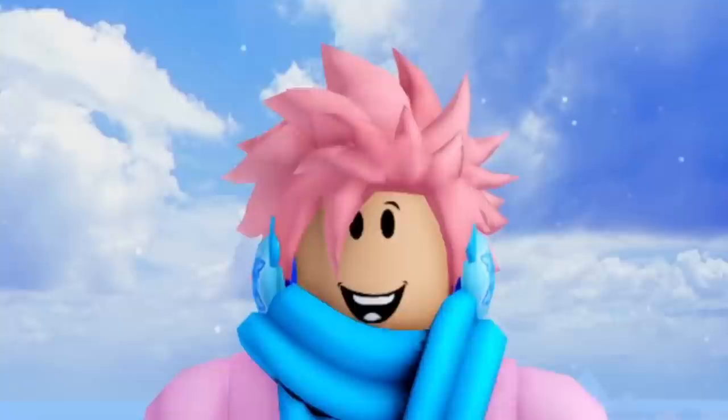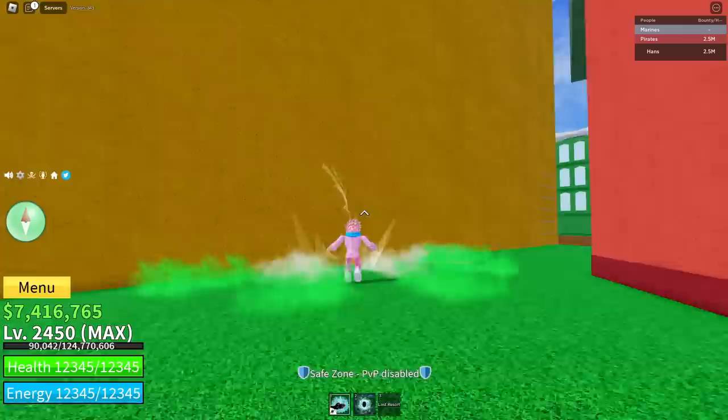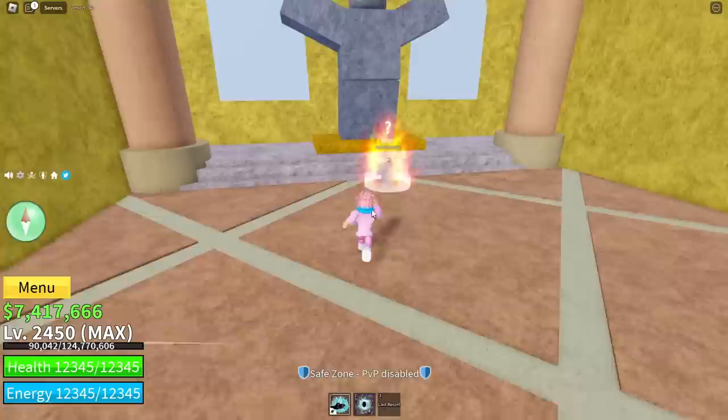We've got a glitch that's still in the game and hasn't been patched to this day — the flash step glitch that lets you glitch through walls. Turn your camera to an angle where you can see behind the wall, click your flash step key, and you'll teleport outside the wall. You can use it to get through buildings faster or find cool glitch locations underneath the map. It's a really powerful glitch and it's unclear why it hasn't been patched yet.